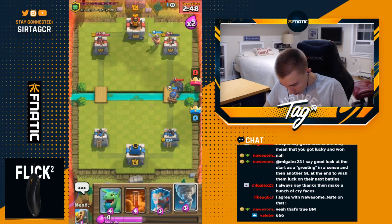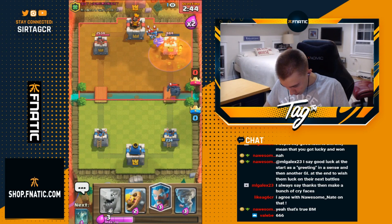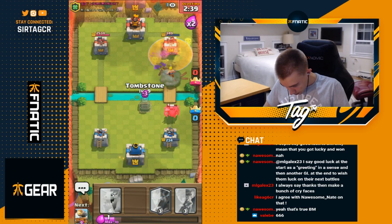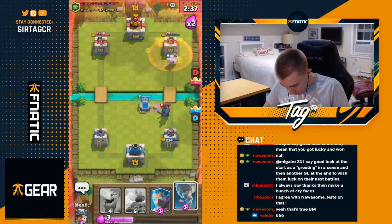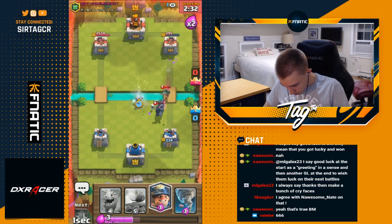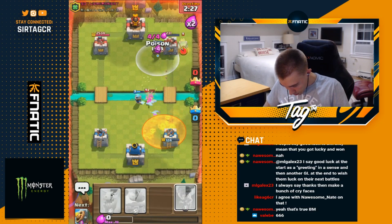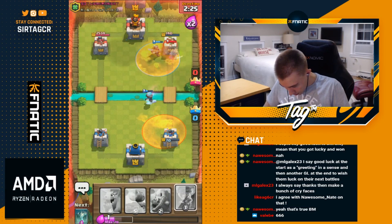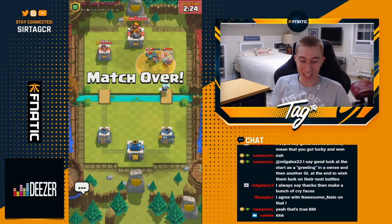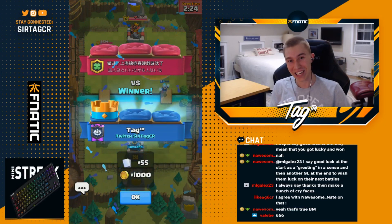He goes in for a poison — he just needs one more poison. We go for a miner to tank. He's going to pekka it but the miner's going to deal a lot of damage. Going poison — he just zaps, so I need to make other things happen. I go in for a barb, then he drops something, goes poison and zap — he wins the exchange. Going for a miner — this is really coming down to the wire. We end up taking it with 43 HP. I did not think we were going to win that. Holy crap, let's get some hype!